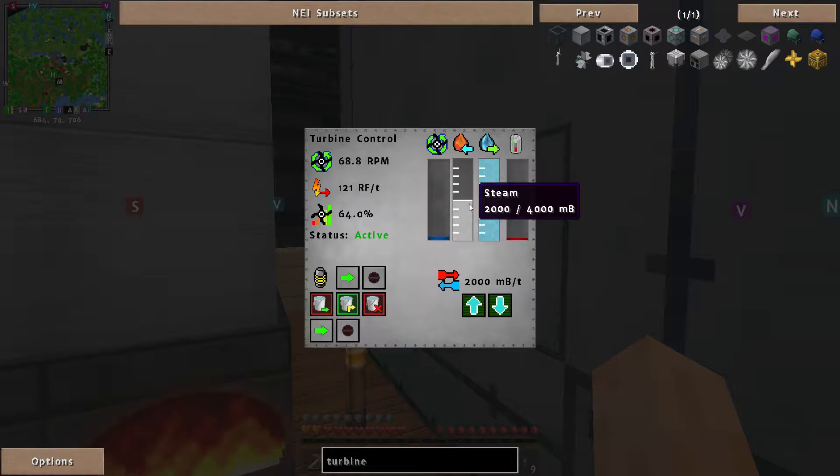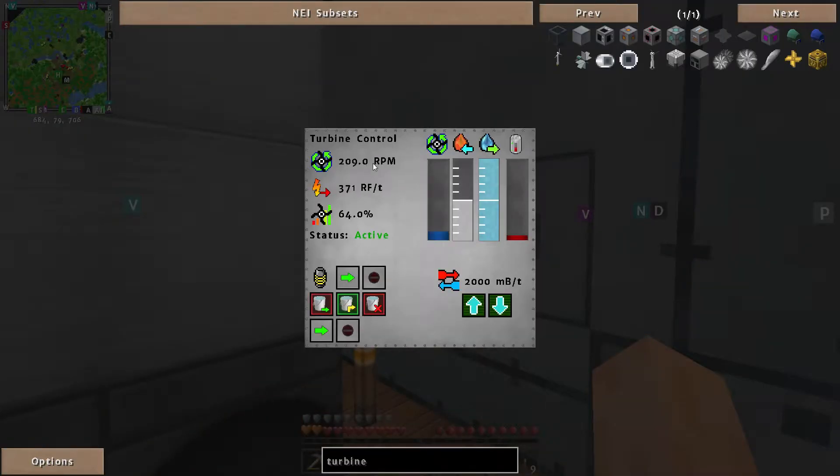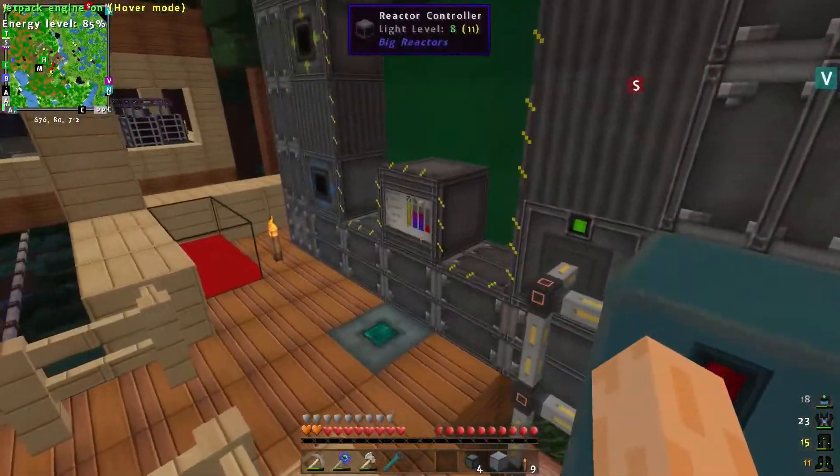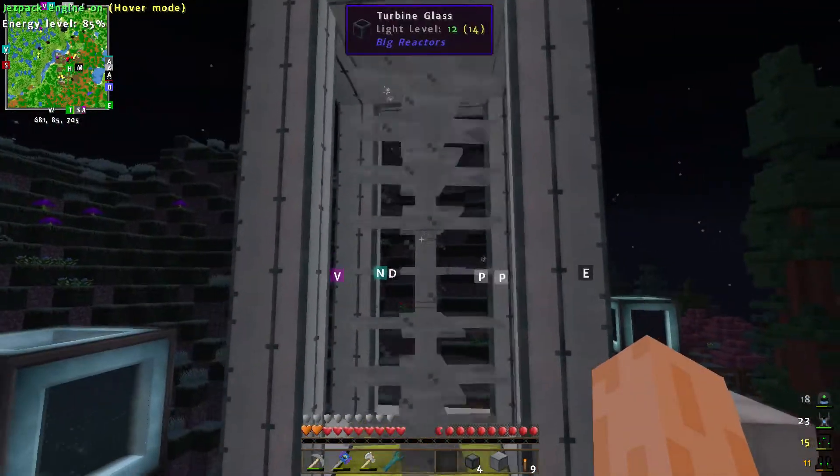Watch it rev up as the steam is used. Basically what we want to see is this going somewhere near 900 or 1800 RPM to get the maximum redstone flux per tick. The rotor speed is increasing — we can adjust the flow of steam to affect the RPM. The RPM is increasing, as is the redstone flux per tick. We're up to 1000 already. This big reactor here is producing about 8.4 — and look at that go, that is insane!